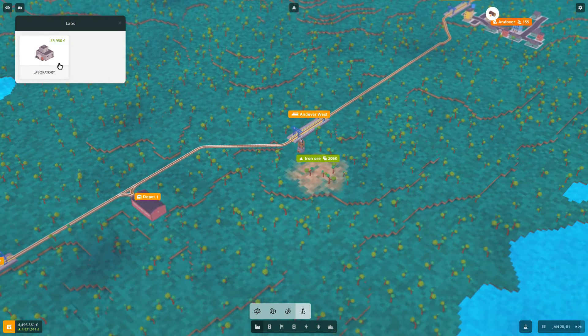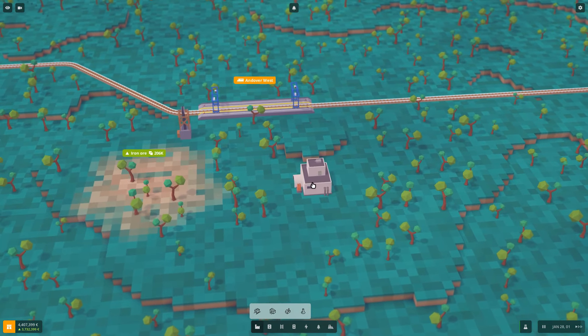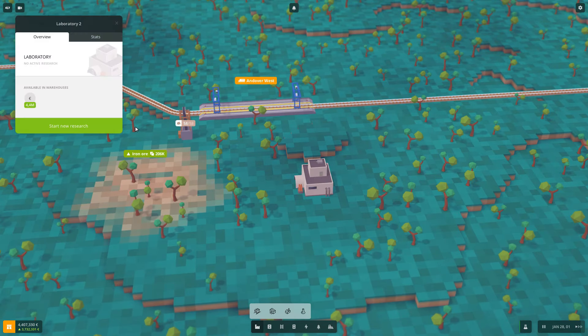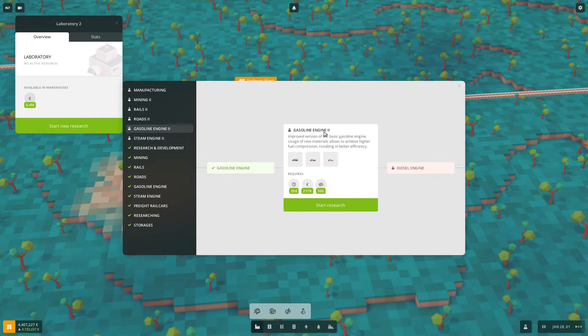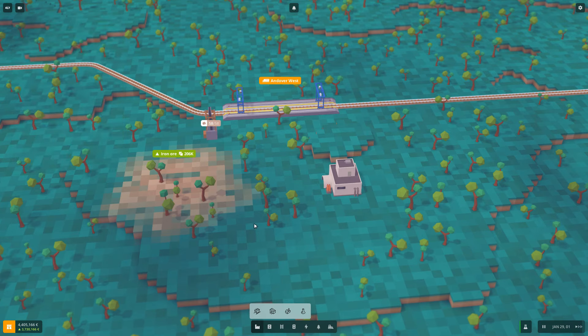We can do more research simultaneously. If I build another lab over here near the iron mine, we'll have iron ore available. There's a research called Gasoline Engine 2 that requires iron — it will unlock new trucks and costs money plus resources. The problem is right now we have no resources, only money.